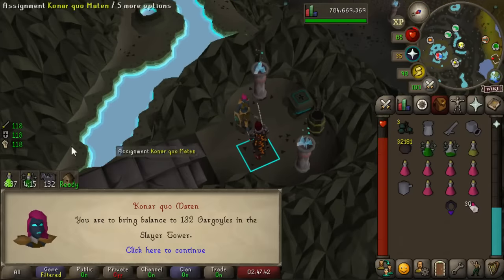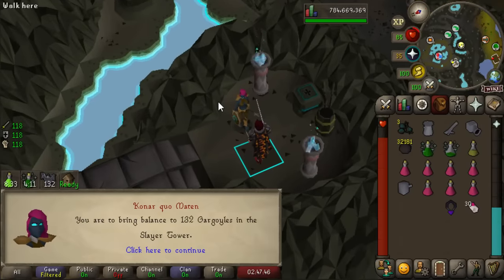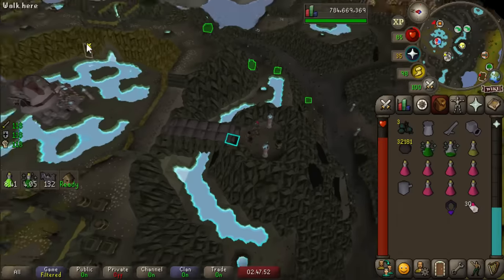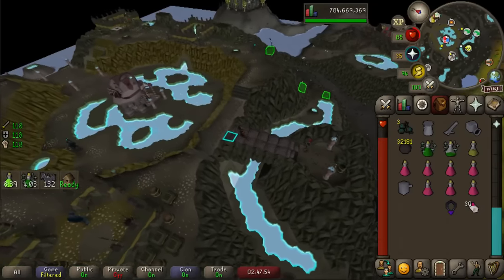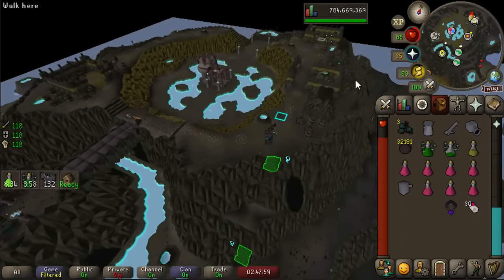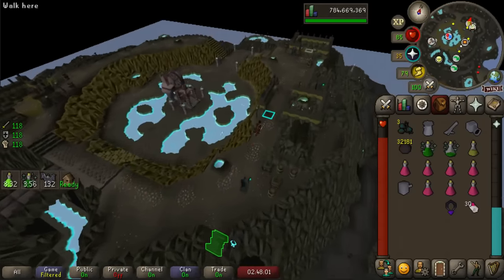Do you think you're funny, Konar? You're absolutely hilarious. Alright, new deal: every time I get a Gargoyles task, I will do 10 kills at the Grotesque Guardians. That's my deal — 10 kills per task, no more and no less, because I want the pet, but I don't want to work for the pet.